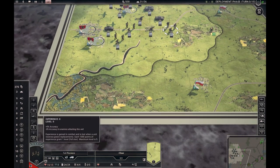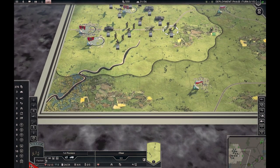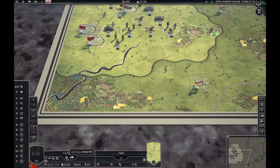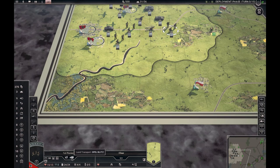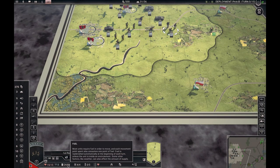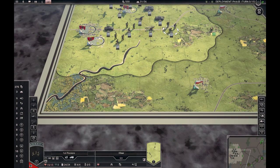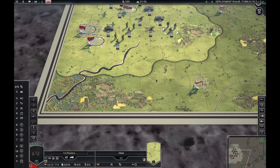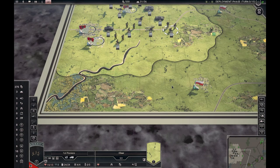Here you can see the unit, the number of experience stars, which faction it belongs to, the special skills of the unit, unit class, any transportation, current and maximum strength, suppression, current and maximum fuel, ammo and entrenchment — current and maximum. You can also see the stats for that terrain.